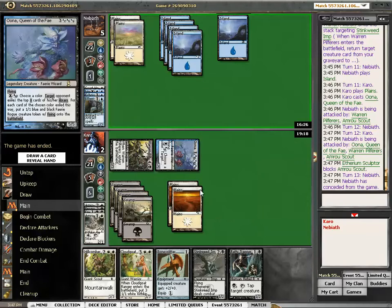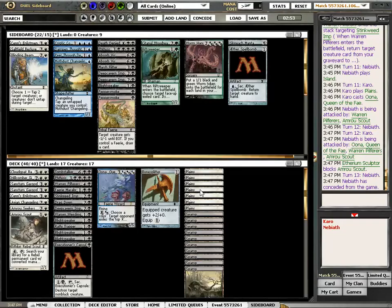Nice. Okay — Oona was totally, totally insane. Blightspeaker, pepper, smoke, etc.